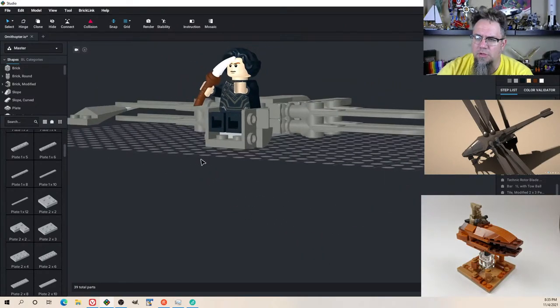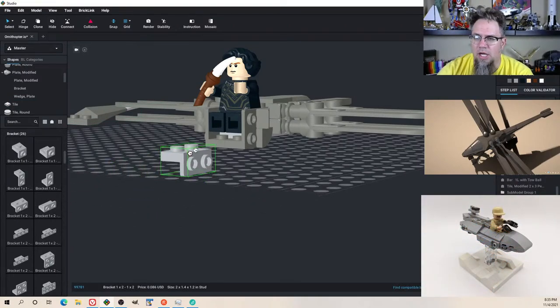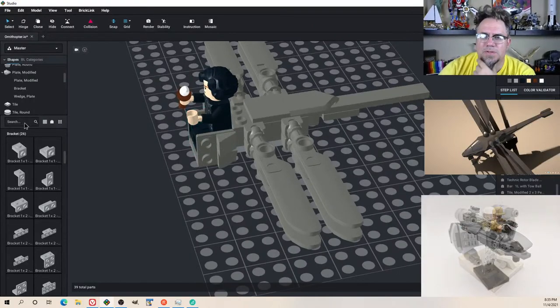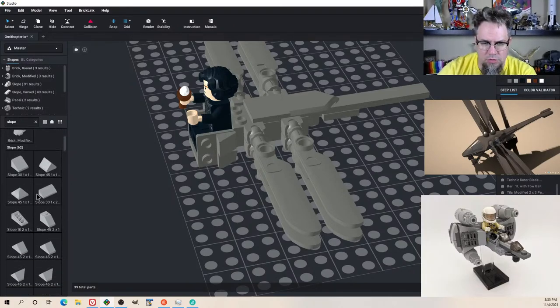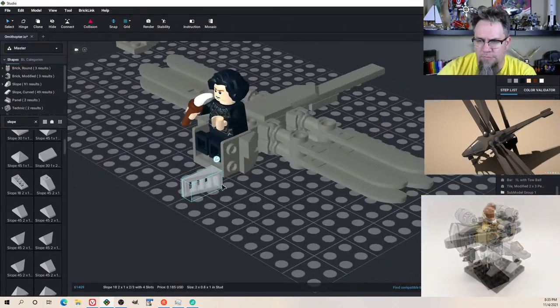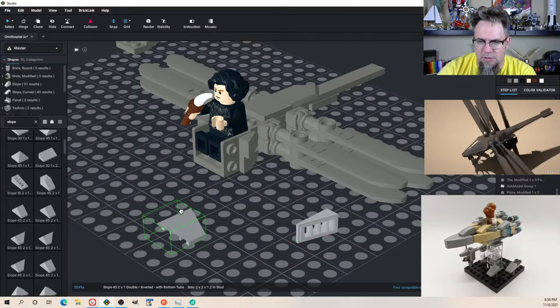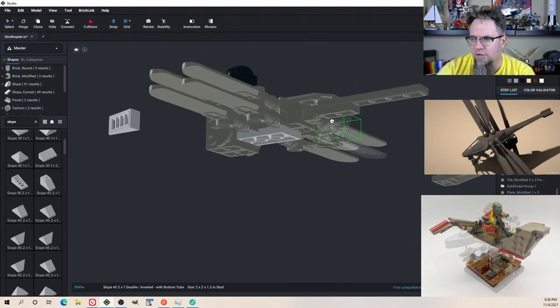Okay, so I want him on that. Do we have more brackets? That's not right. Slope — is there a modified slope? These would be great. I have to keep those in mind. These are good pieces, but I don't know that I'd be able to really have them go anywhere. This would be good on the back end here somewhere.